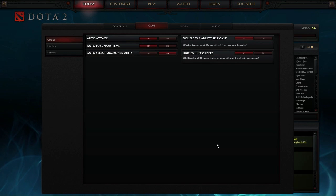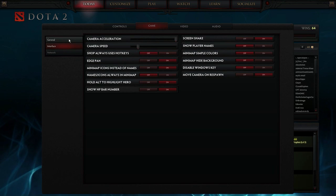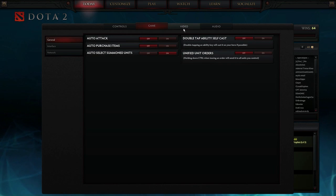If you're the Brewmaster, you absolutely want Auto Select Summon Units on at all times. When you use Primal Split, you will automatically have under your control all three aspects of the Primal Split, and that way you can immediately click your Earth Spirit from your toolbar, select the Earth Spirit, and use his rock throw as a stun immediately — select Earth Spirit, use Q, and chuck the stun at somebody. The interface all comes down to personal preference in my opinion.